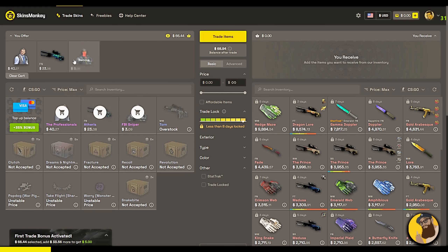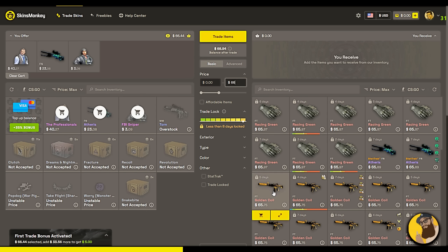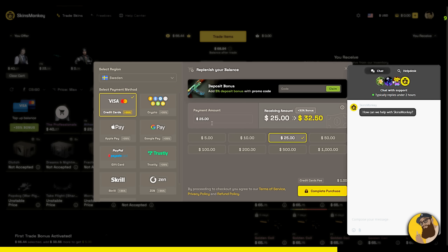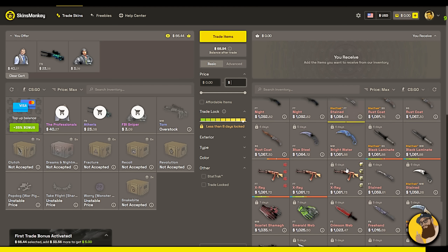Skins Monkey is an automated service that lets you trade skins instantly for a fee. Sign up now and get up to $5 bonus. Simply add items from your inventory, then find skins that match your current balance. The site offers live support 24/7. You can also top up your balance if you're missing a few dollars, and there's a lot of skins to choose from. Visit my link down below to get to Skins Monkey.